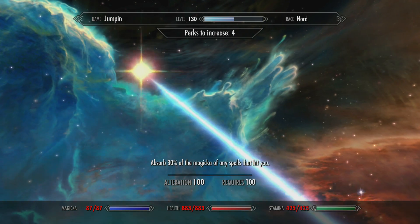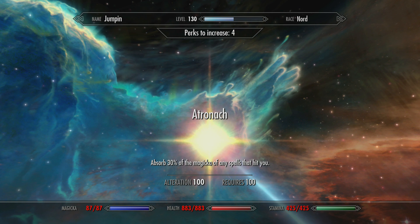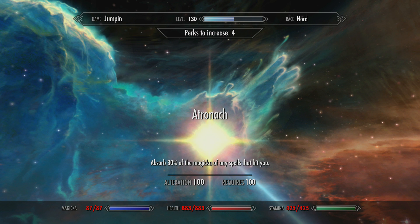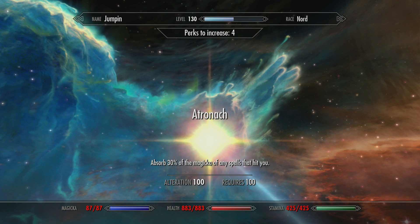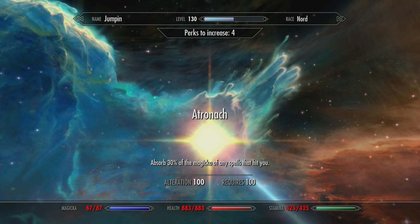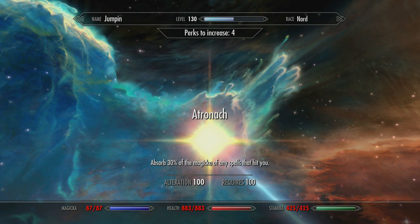Once you have 100 Alteration, get the Atronach perk. It gives you 30% spell absorption. It's important to understand the difference: magic resistance makes you take less damage from magic, while spell absorption makes you absorb it completely - you take no damage and also recharge your magicka. It's really, really powerful.